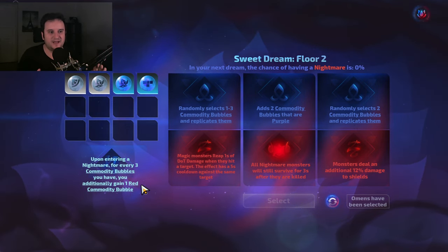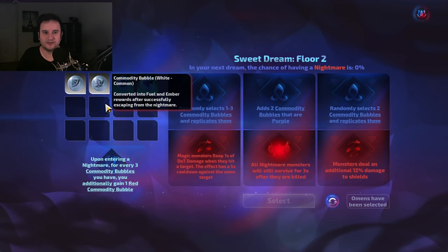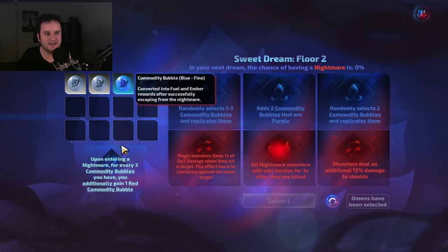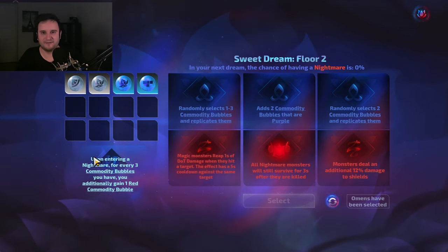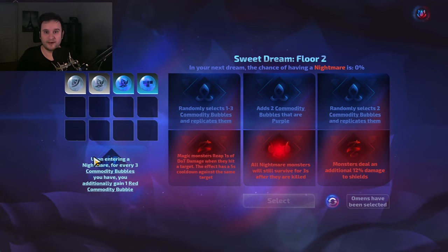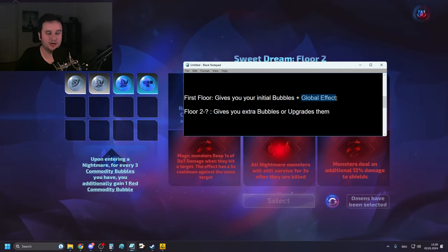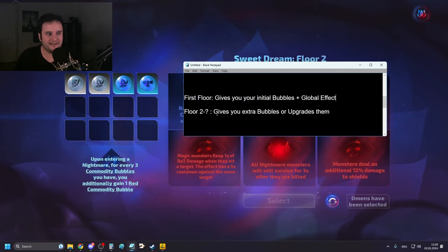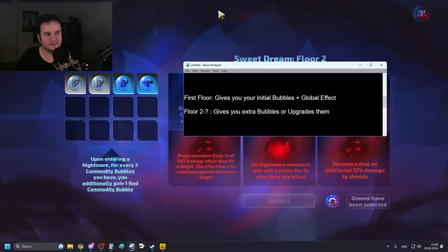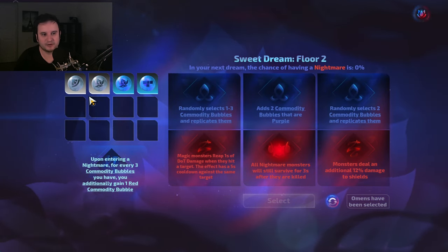On your first floor, you're going to get an effect that affects your whole dream sequence — stuff like whenever you add a bubble after this it upgrades by one, meaning the rarity increases. A white bubble gives you almost no loot, a blue one gives you more, then it goes to purple, orange, red. The first Sweet Dream floor gives you initial bubbles and a global effect. Floors two onwards give you extra bubbles and upgrades — these are completely random. You start out with two but can enhance that over time; there is a passive tree for that.